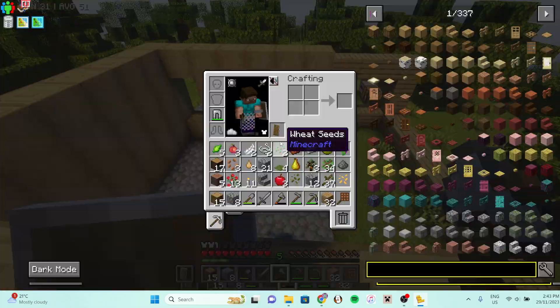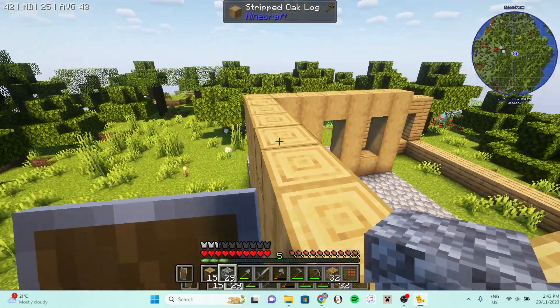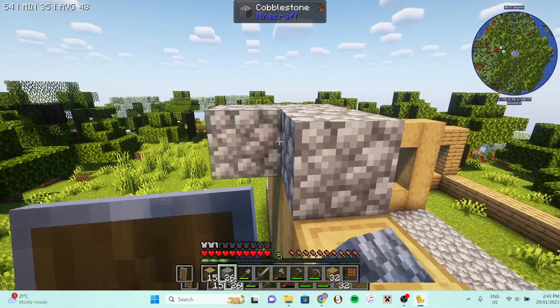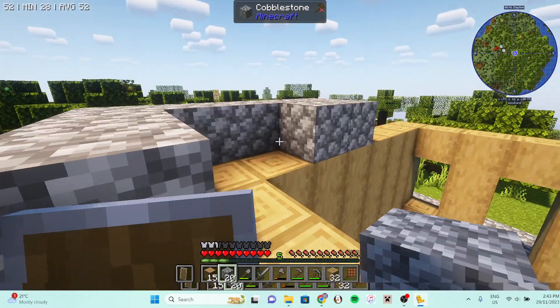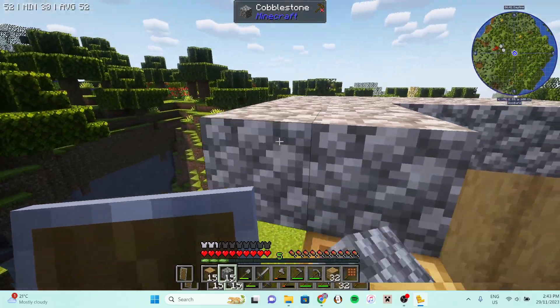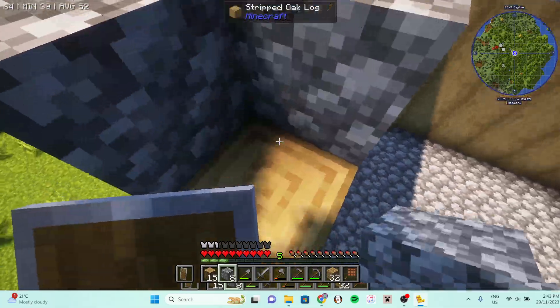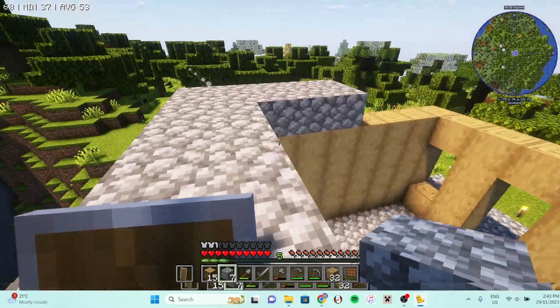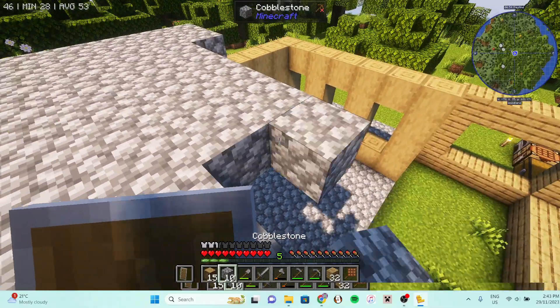Now I'm gonna do a cobblestone roof. Honestly, I'm just gonna do cobblestone blocks. I'll give it an overhang so it doesn't look as bad. I just can't bother doing much else. And then I'm just gonna put like a slanted side roof here — kind of like a barn style roof for the extra bit of the house.